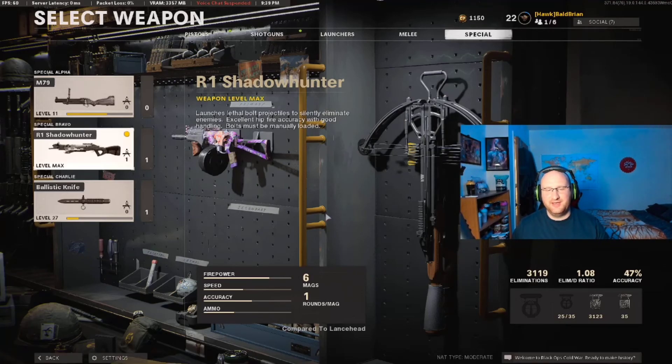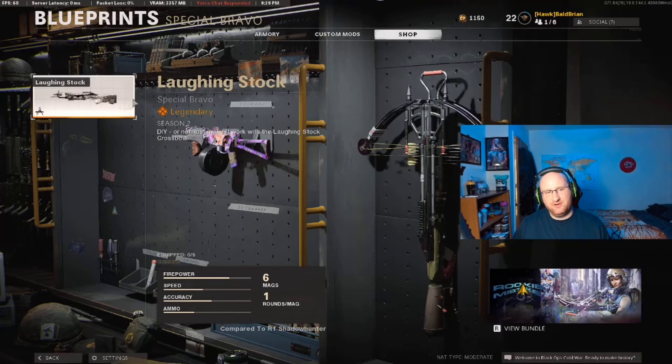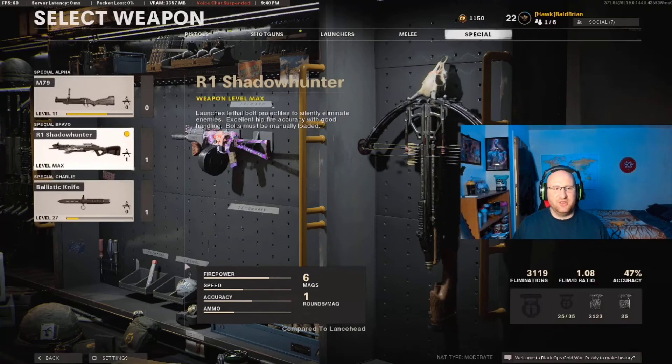To unlock this weapon you have to get three kills in a row without dying with a one-shot one-kill, and you have to do that in 15 different matches. Another way to unlock this is to go to the shop and buy one of the skins — that'll unlock it for you so you can create a class. Right now there's a Sticks and Stones playlist, so if you play that for a couple hours and get three one-shot one-kills in a row in 15 different matches, you'll unlock it easy peasy.